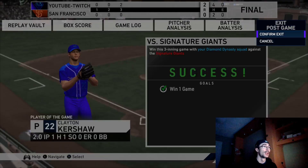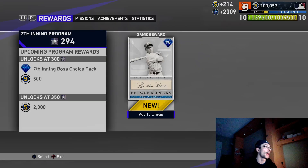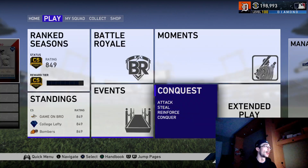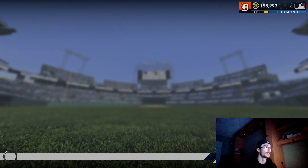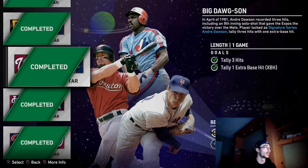I'm starting with this because it's one of the last things I completed, putting me at about 290-something program stars. I wanted to quickly show you where I was — at 294 with Peewee Reese. I had to get a couple more stars, which I did with the daily missions, getting up to 299. So just one star away, and I wanted to show you what I was able to complete.